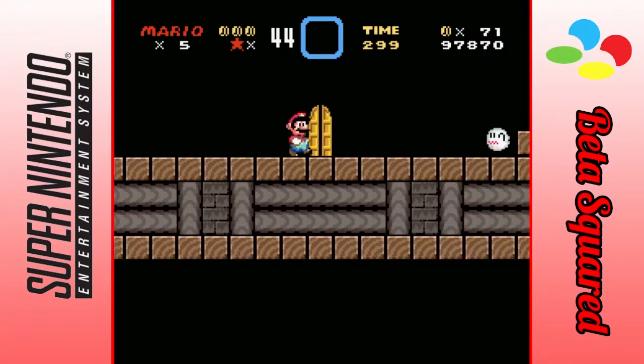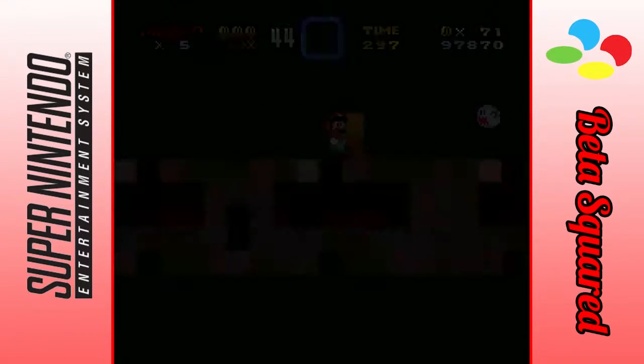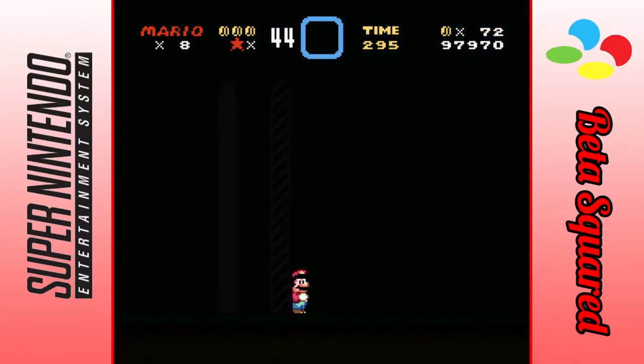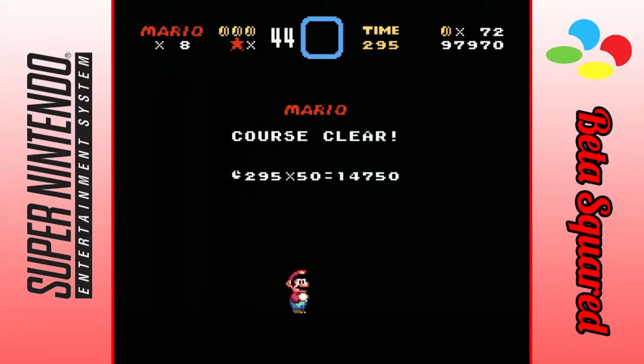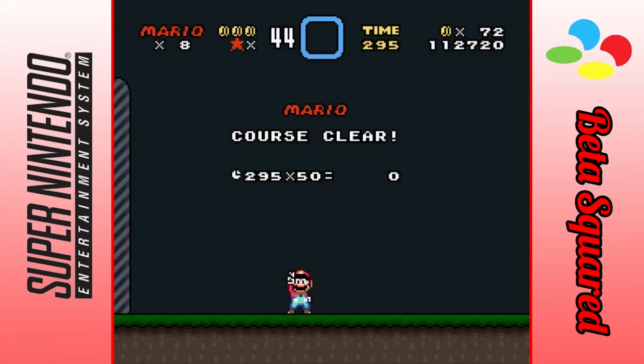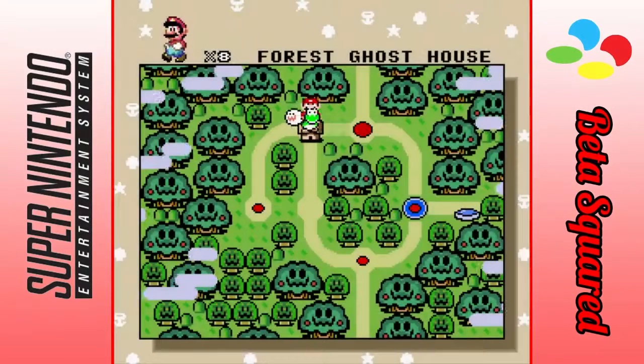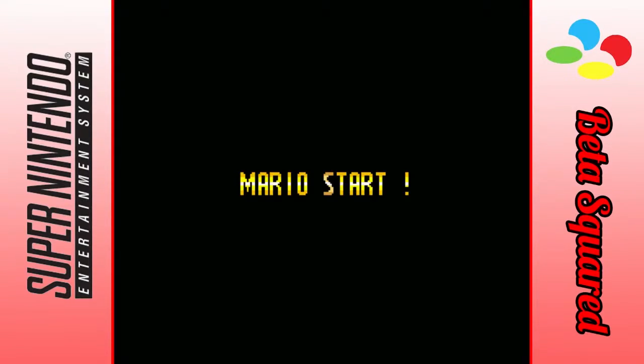Instead of going into this door here, we want to just skip right past it, past this dragon coin. There should have been a big boo block in that door so you were unable to see it — but that was the secret exit. And it's a very stupid secret exit because it just creates a path back to your regular path, which is bothersome.